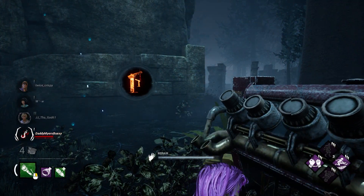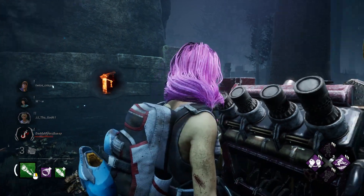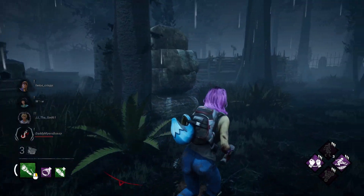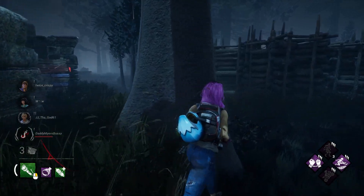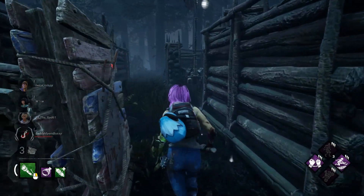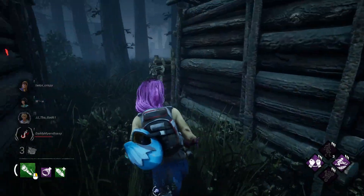Tip number fourteen: do a gen, skip a gen, do another gen. The last thing a killer wants to see is three gens left on the map, two of them next to each other, and then one of them far on the other side of the map. Doing a gen then skipping a gen helps prevent three-genning.